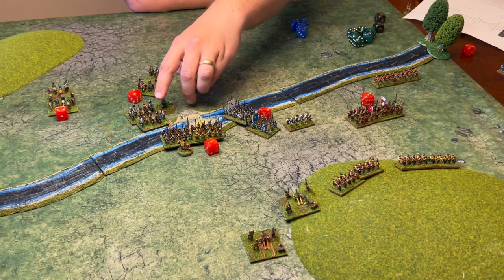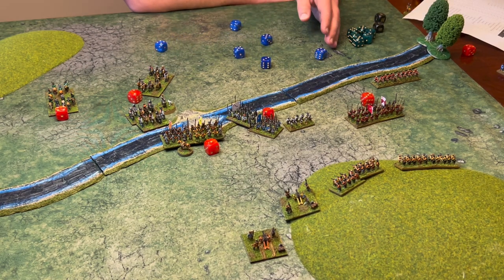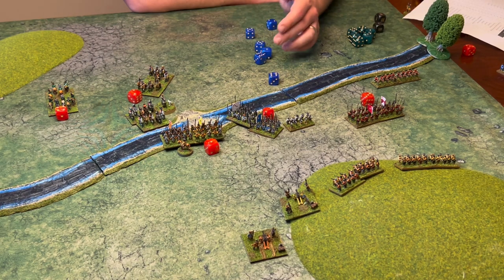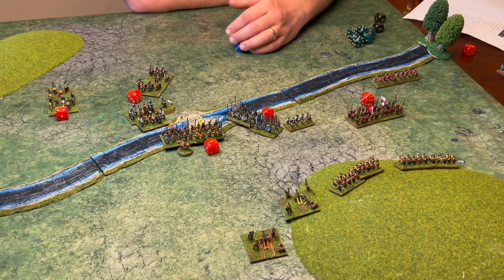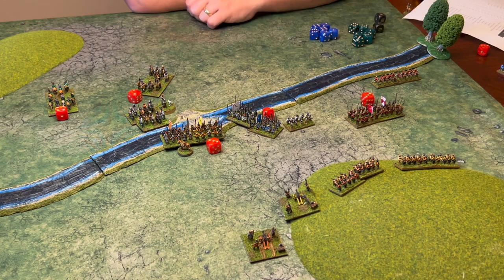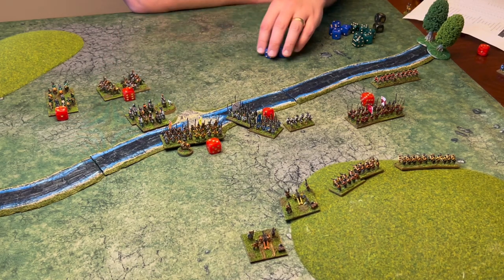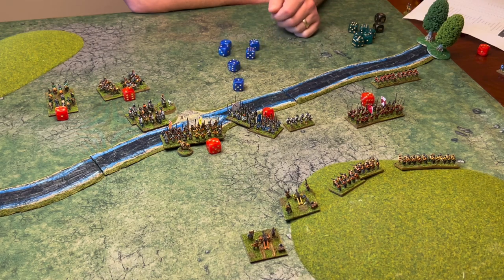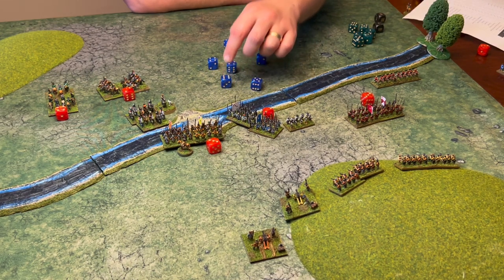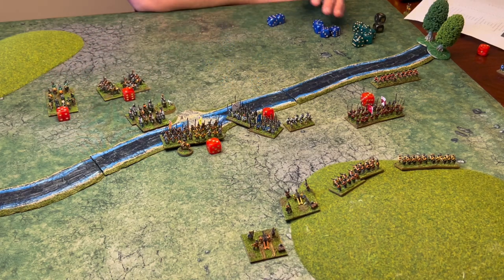Now it's the duke's turn. The trotters fire into the pike needing a 7 — they get it. Hitting on 5s, they score 6 results: 2 more casualties, putting the pike on 3 total. They take a morale test at 4, plus 2 brave bonus, needing 6 — they pass. The duke's trotters then caracol the opposing trotters, moving half their movement and firing needing 5s and 6s, scoring 5 results: 1 damage. The target must take a morale test at minus 4 — which they just get.